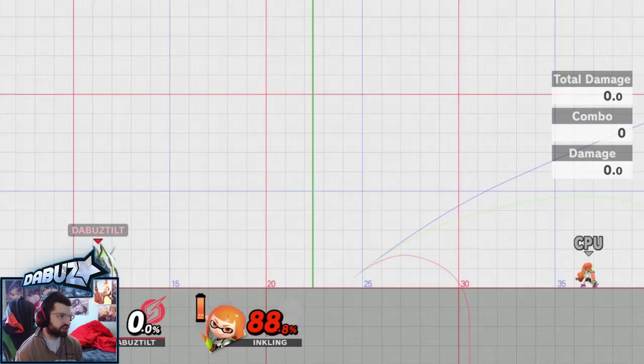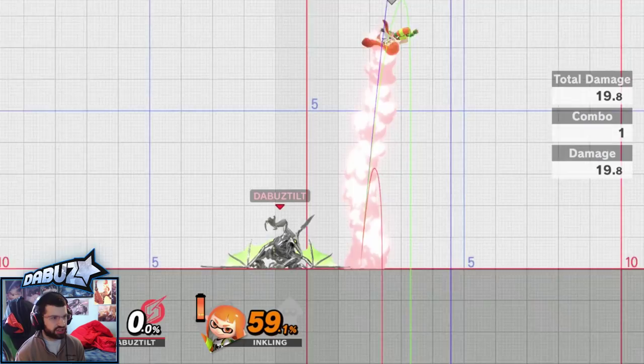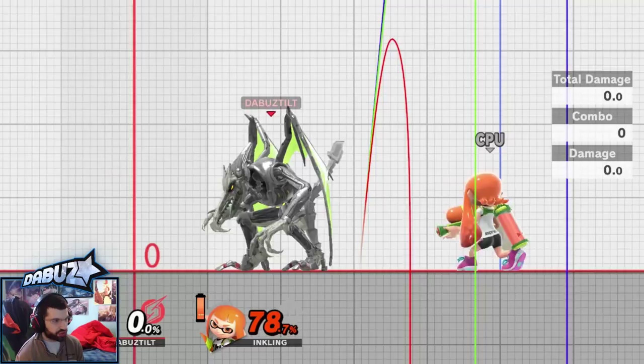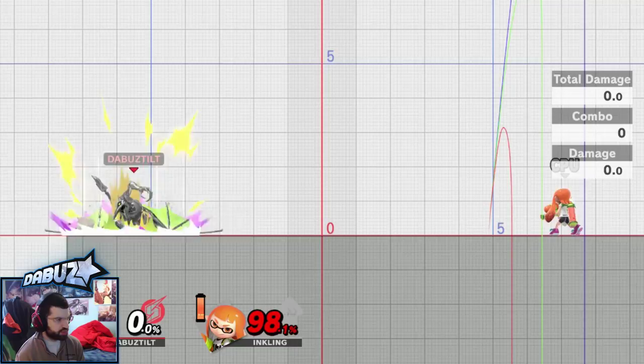Down smash is an interesting move. It comes out very slowly, but because of its lack of speed, sometimes people will drop their shield too early trying to parry it or punish it, thinking they can attack you. Then you'll get hit by it because it high profiles and has a lot of range — this is absurd range. It kills pretty early and since it high profiles, you can avoid most grounded options with this move. It's especially good when someone's trying to run at you with dash attack or dash grab mixups. At the ledge due to its range, you can cover almost every ledge option if timed right — it catches people holding ledge, get up attack, regular get up, jump, and roll all at the same time.